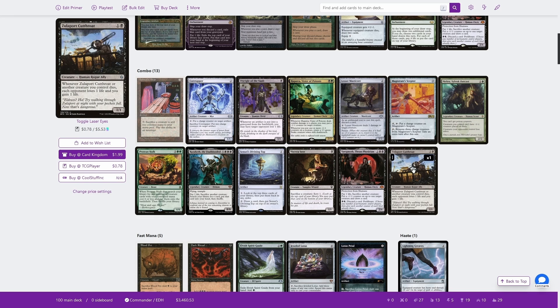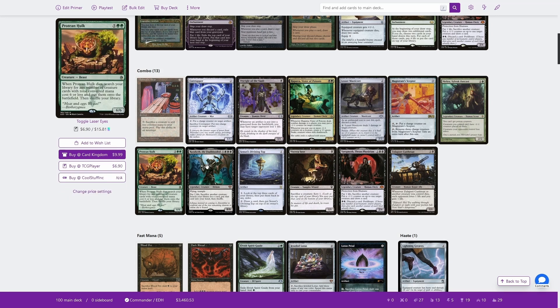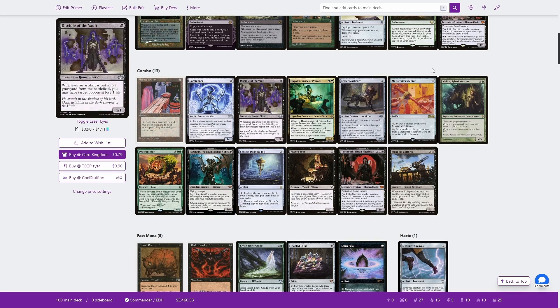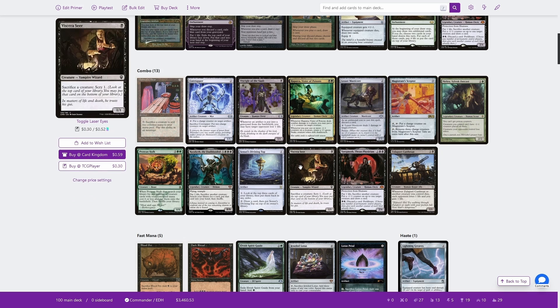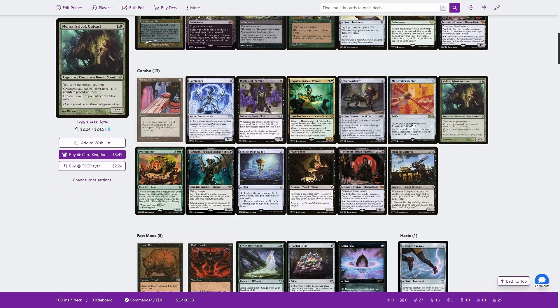If you already have a Zulaport Cutthroat in play, you don't need the Disciple, but otherwise you always want to be able to fetch up the exact combo. The downside, of course, is that all of these cards absolutely suck when they're alone. Viscera Seer is good outside of that combo because other combos involve sac outlets, but Disciple, Lesser Masticore, and Melira are all garbage without the full combo. It's a downside to playing combo pieces that are bad when incomplete, but that's what we need for Hulk Piles. These are not the only Hulk Piles — there are others — but this is the best, most efficient one we can play in Golgari colors.